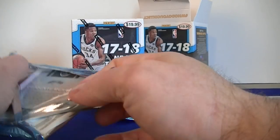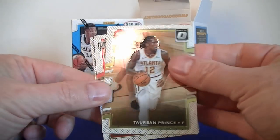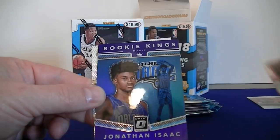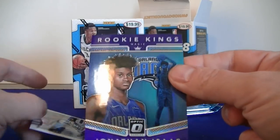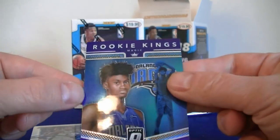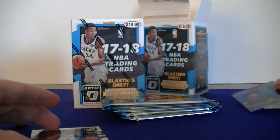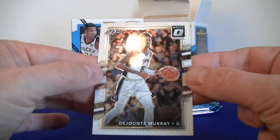Pack two. We got Patrick Beverley. Looks like we got a purple maybe — yeah, it's Jonathan Isaac prism. Very cool. The Magic.